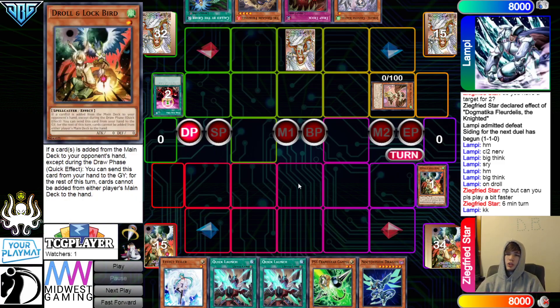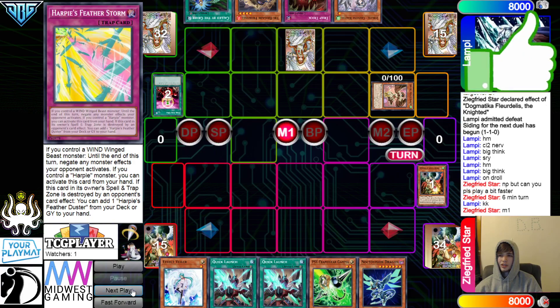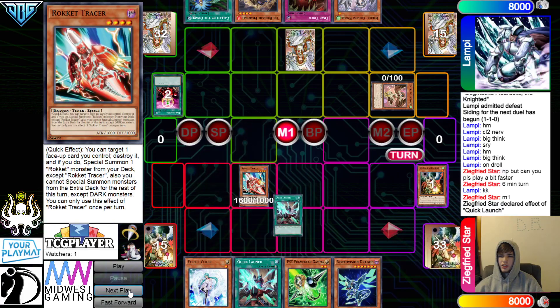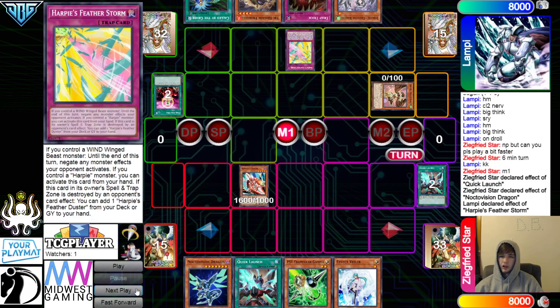Called By on Droll would not have been bad, but they're probably expecting more Hand Traps. Called By can also hit a Seal later on — that's pretty much what this deck is going to try to go for after getting hit with a Harpy's Feather Storm. Move on to the main phase. Quick Launch, summon out Tracer. Activate Nocto effect. They're going to chain the Harpy's Feather Storm.